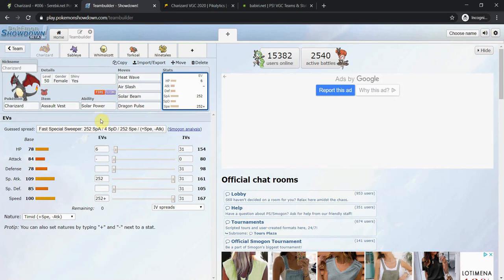Assault Vest effectively gives you a plus one Special Defense. Using Max Wyrmwind when the situation is there, you're lowering the opponent's Attack, effectively giving yourself more physical bulk. A lot of the time though, if you are Gigantamaxing Charizard you're going to want to hit that Wild Flames. If you Gigantamax Charizard and don't get up Wild Flames, you're losing out on a lot of the benefit. Charizard is a great Pokémon — extremely strong under the sun, but also very high risk, high reward.